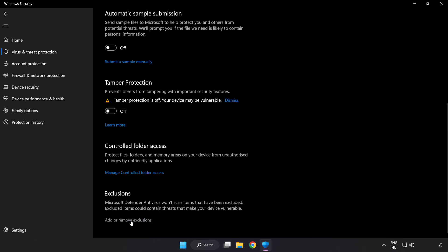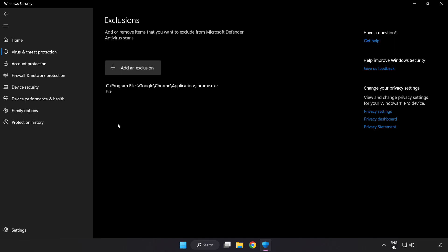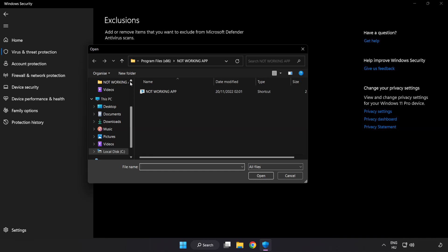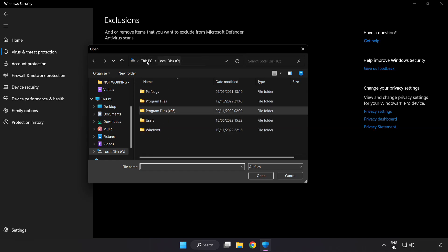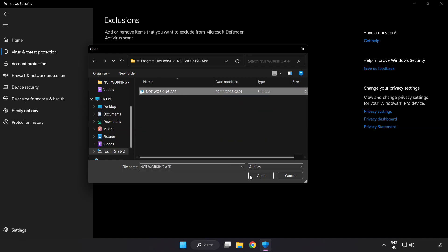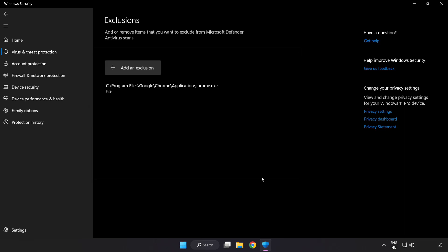Click add or remove exclusions. Add in exclusions. Try file and folder. Find your not working application. Select and click open.